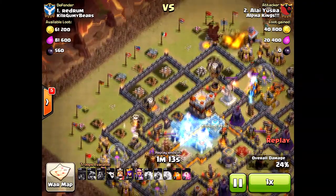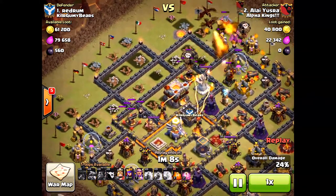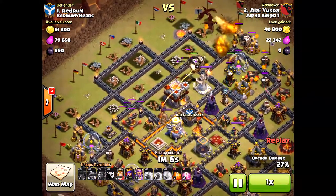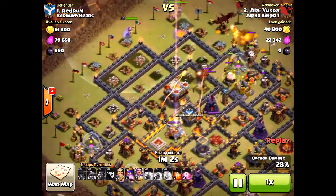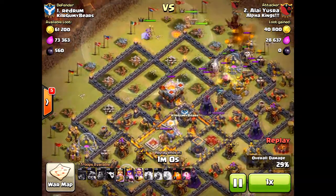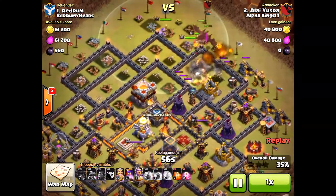Just look at this — he only has 24% before he's about to lose all his hounds and dragons, and now he drops the heroes. I would have also put the Grand Warden in air mode with the dragons, giving them that extra power.